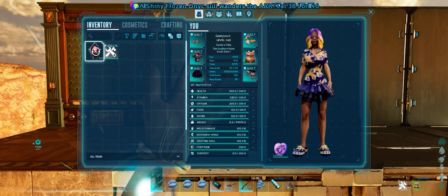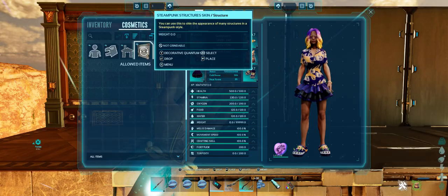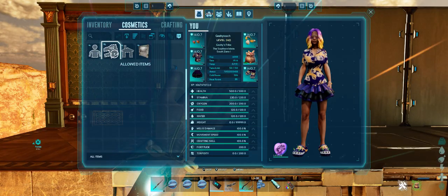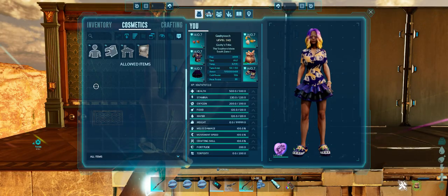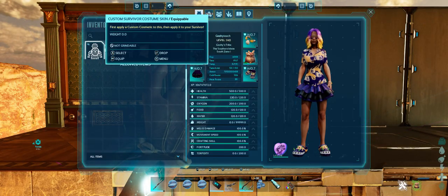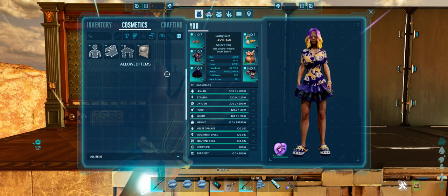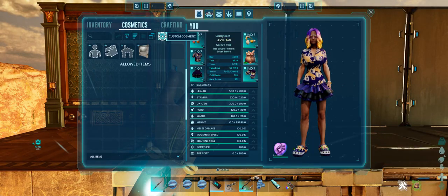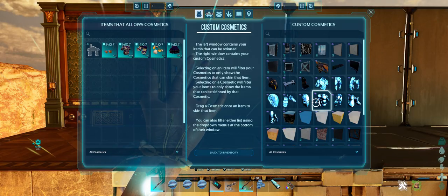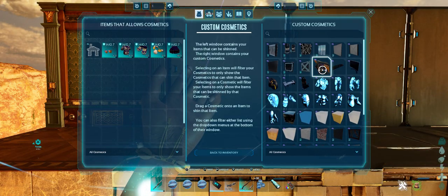We go back into our inventory and back to cosmetics. Here's my steampunk one, but you're also going to see these three little icons — the person, the dino, and the house. These are pretty straightforward: player skins, dino skins, and structure skins. To find all these skins, you want to come up to this little eyeball icon — this is custom cosmetics. When you click it, it will open up on the right with all the different cosmetics you have access to.